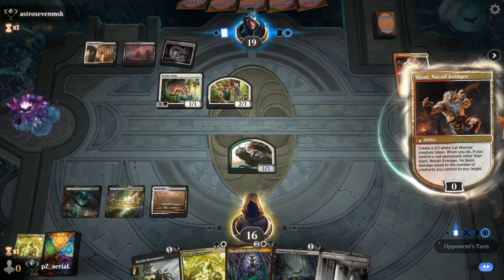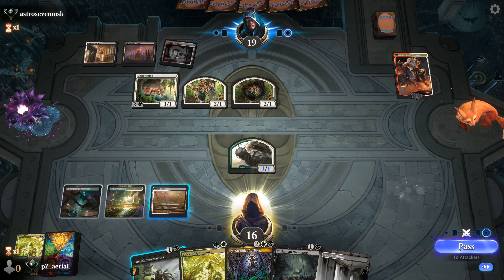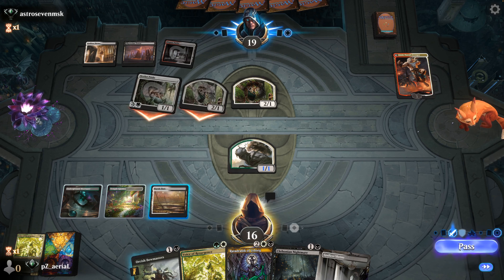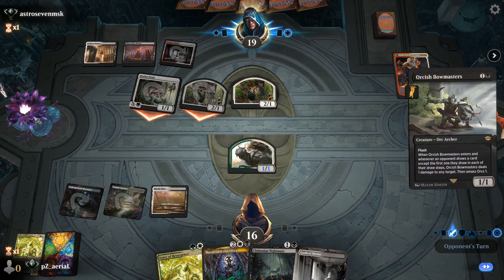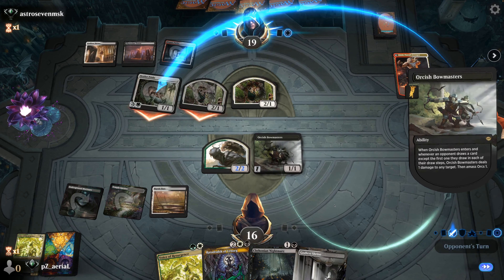They actually go for the zero - that's surprising. We'll see if we can pull off a combat trick. I would really love for them to attack all in - that'd be the best for me. Wait for attacks - they do decide to go all in, so this is going to be a good time for Bowmasters. Bang - and then we'll make a blocker for the other attacker.